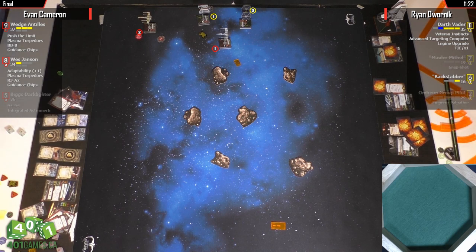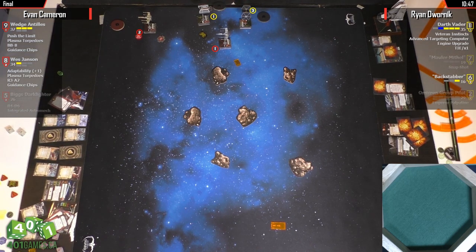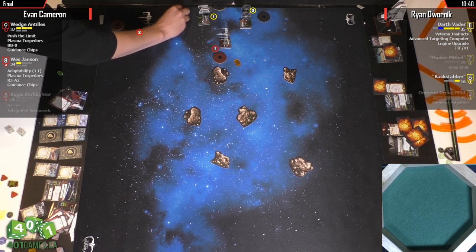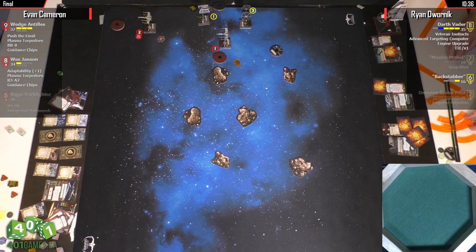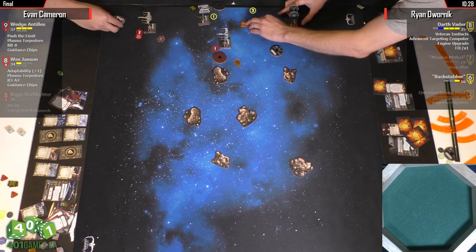That one-straight was definitely the right call from Wedge. The problem is Vader can keep dodging these arcs. BB-8 back and one-bank this turn — then Vader either ends up pointing at the corner with nothing to shoot at, or ends up in your arc. Although Vader could K-turn to come at you, he's probably going to hunt down and kill Wes instead. I'm kind of surprised Wes didn't K-turn to try for range one on Vader.